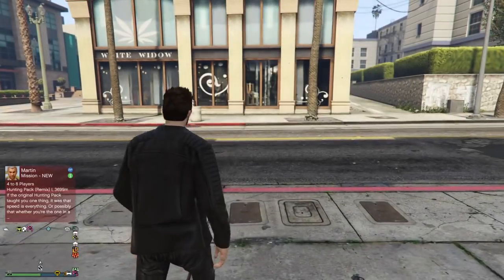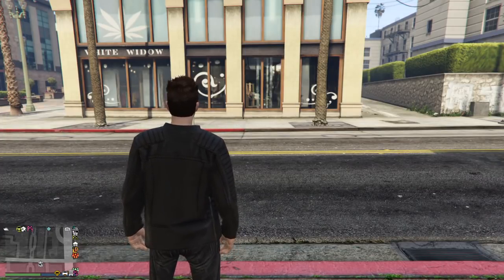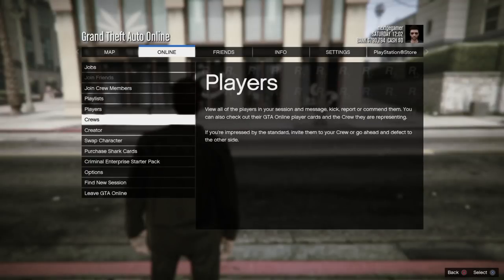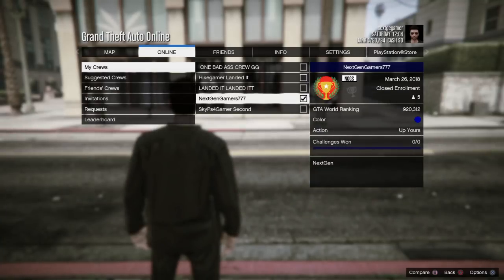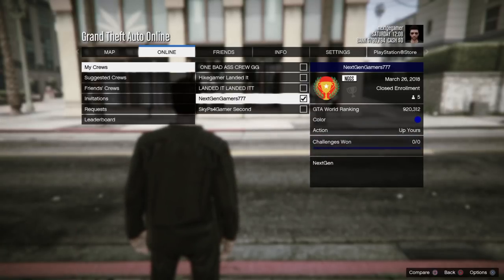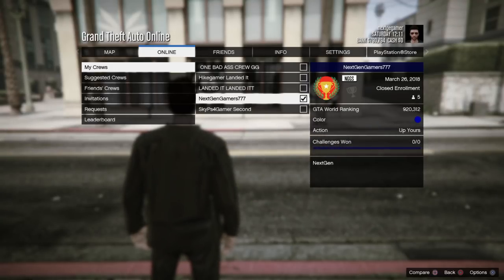From here you're going to need a buddy for this next part. Personally I don't have a friend to help me right now. If you still need help with glitches, I have a crew called Next Gen Gamer 777 — go find it and join it. The best way to get help doing glitches is to join my crew. Take a screenshot and go find the crew and join it.